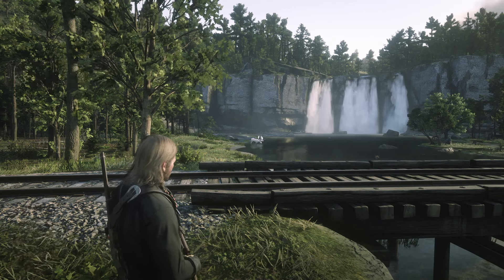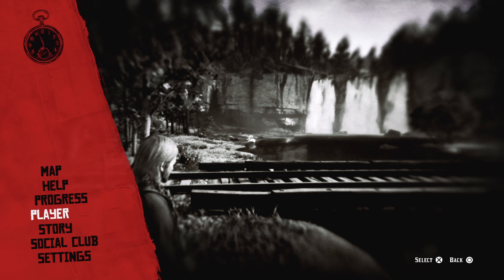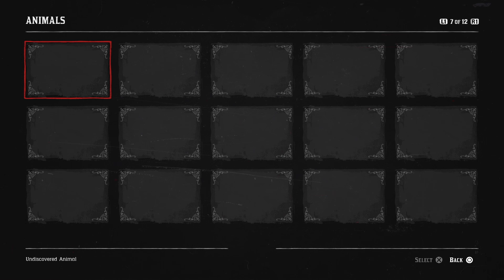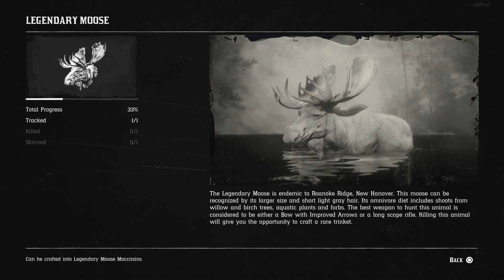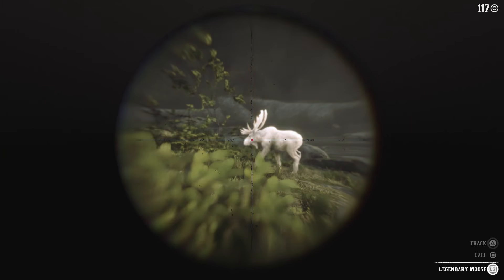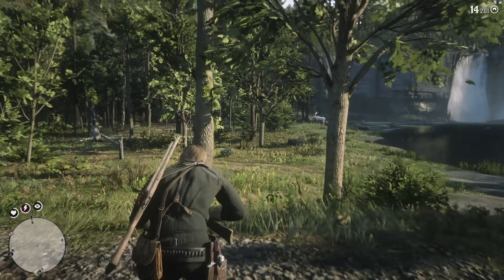Being that I studied the legendary moose and this was my second go at it, I said let me see what the recommended weapons are. By going to your progress and your compendium, you can tab over and click on the legendary moose and it'll elaborate on what you can use. A bow with improved arrows — I honestly don't recommend that. If a sniper with high-velocity rounds didn't work well, I wouldn't use the bow. It also recommends a long range rifle. For me, I went ahead and decided to try the Lancaster repeater.